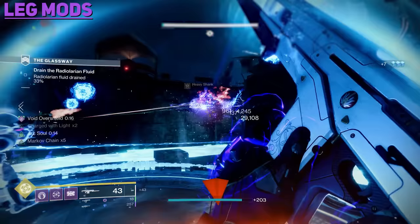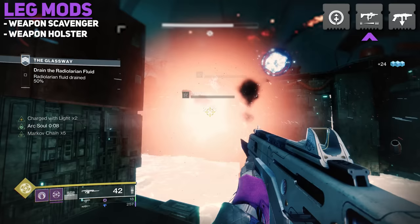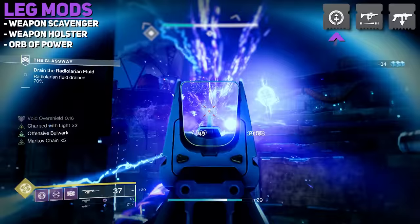Leg Mods include: Weapon Scavenger Mods, which give bonus ammo reserves when picking up ammo for a specific weapon type from the ground; Weapon Holster Mods, which reload a specific stowed weapon type over time; and Orb of Power Mods, which activate upon picking up an Orb of Power. Some generate ability energy, some actually generate health — a super clutch benefit for staying alive in day-one raids or GMs.